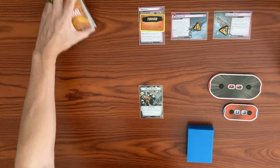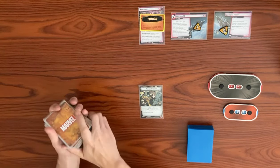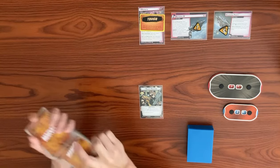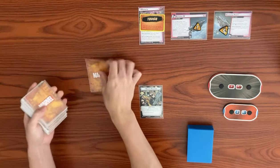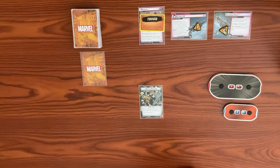Magneto has a one-rebuke effect — he says to deal each player a face-down encounter card to start the game off. So we're going to give each player one face-down encounter card, then shuffle up the player deck.